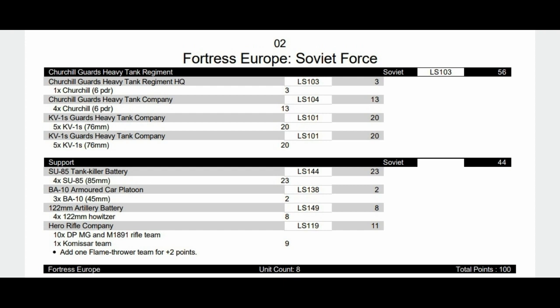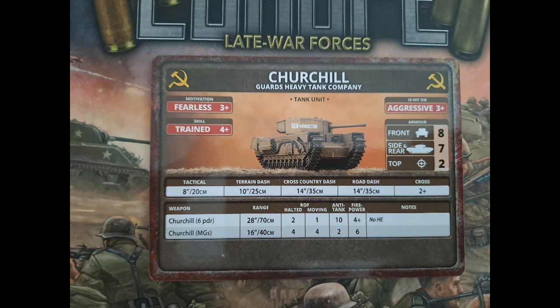Next formation is the Churchill Guards Heavy Tank Regiment: one Churchill for the HQ and then a unit of four Churchills. It's kind of like the last formation except we have a Churchill as the HQ instead of the KV-1S. The support units are similar, but we have an extra flamethrower with the Hero Rifle Company instead. The Churchill is aggressive, fearless, and trained with front armor 8, side 7. It's a lot slower than the KV-1S but has a good cross check. Anti-tank 10 is slightly better, but it's four-plus firepower and no HE, so it starts to struggle the later in the war you tend to use it.